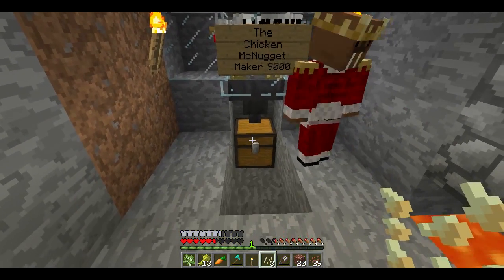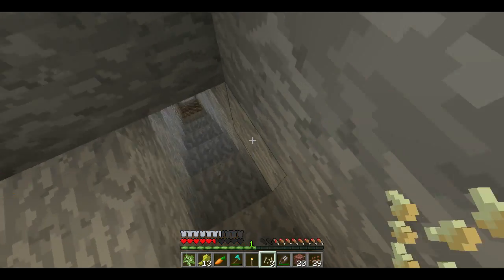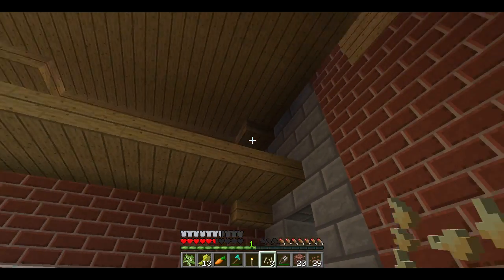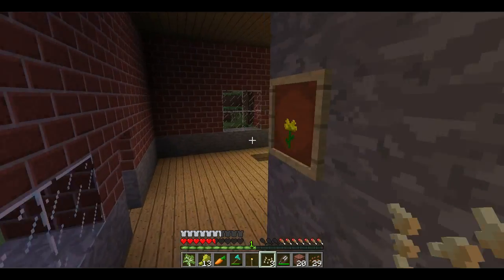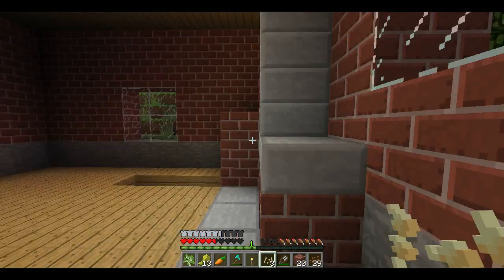Over here we have the Chicken McNugget Maker 9000 with some eggs inside. Down there is the mine. Up here I put a loft for chests and other things. We're gonna open that door. And over here we have the bricks I just placed to get out.